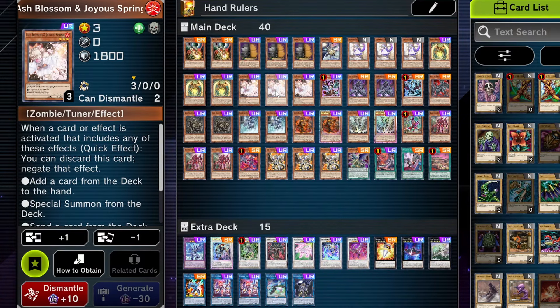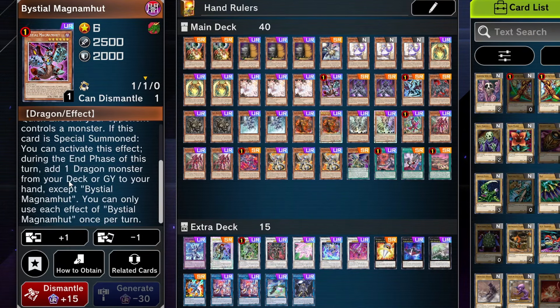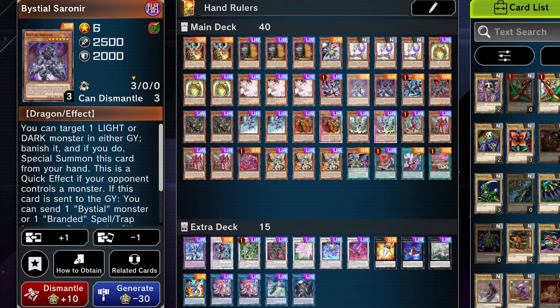Three Ash Blossoms — stop Maxi, also stop other things. Quite powerful. Magna Hunt is just removal from the graveyard. It adds you any dragon during the end phase. I generally like to search out the bestials because the bestials act as a disrupt — meaning you stop your opponent from doing something during their turn. It's also a big body, so it kind of makes me feel safer, and I'm not going to lose in one turn. I have protection.